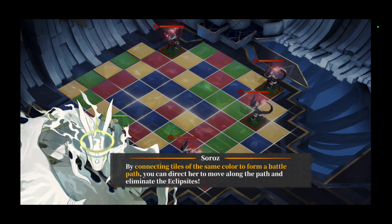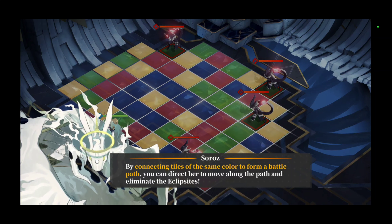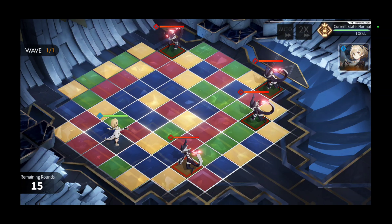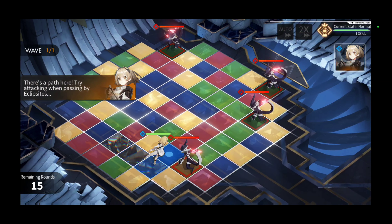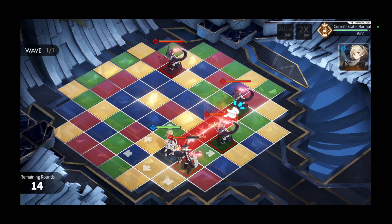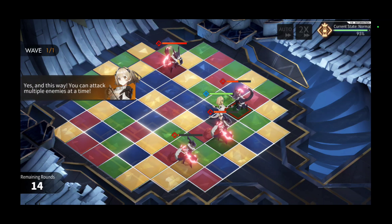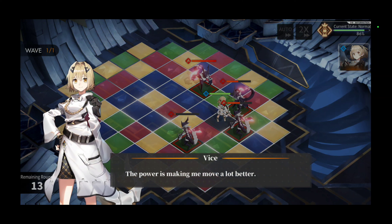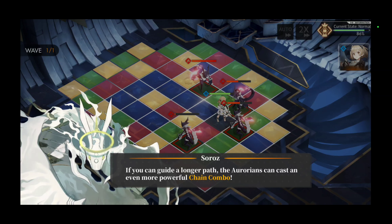Different colors — by connecting tiles of the same color to form a battle path, you can direct her to move along the path and eliminate... ellipsites, whatever. Let's go! Oh they want the blue, let's go. Oh hell yeah, that's pretty cool. Oh she's about to get molly whopped. So why does she have to keep constantly moving instead of attacking? Oh, she attacks all three! The power is making me move a lot better. Nicely done — you and her seem to work quite well together. You can ignite a longer path for Soran to cast an even more powerful chain combo.